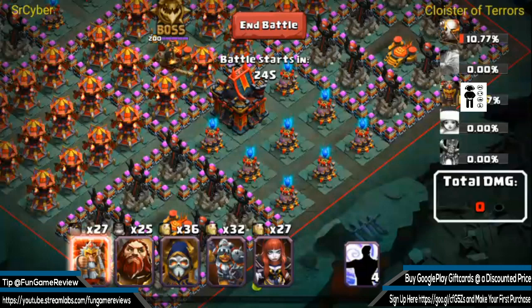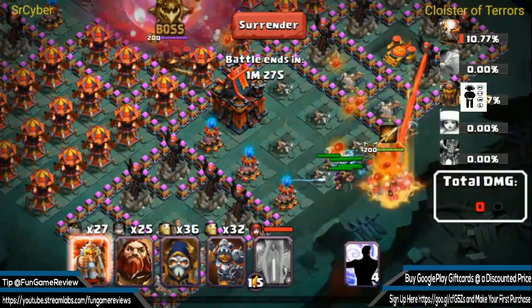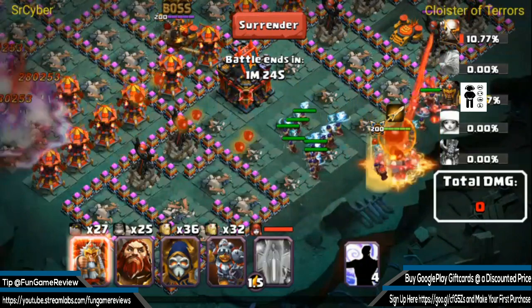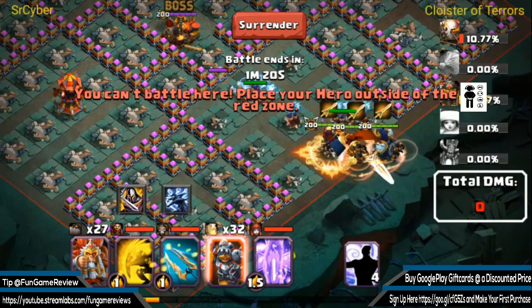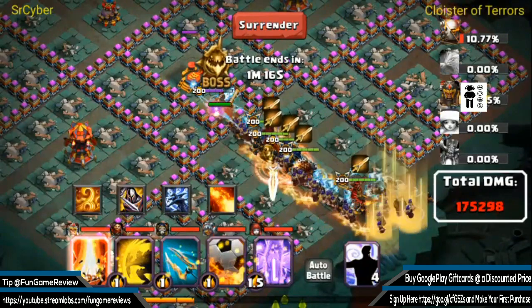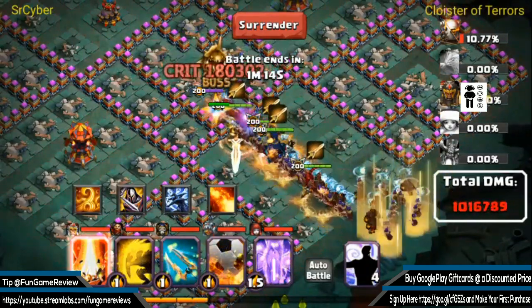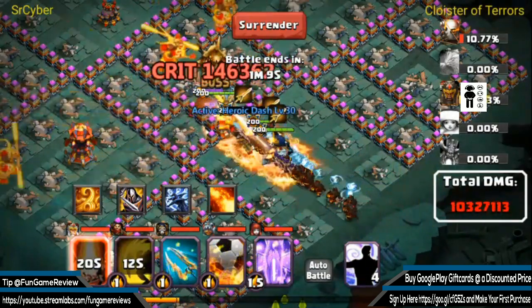All right everybody, it is time to see some more epic damage on Cloisters of Terror versus Great Sage, brought to you by Cyber True. Here we go, let's go dominate! He drops Miss Ambrosia to clean up all of the buildings, literally just annihilate all the buildings, and make that line. Look at that army just coming after Great Sage — it is just tremendously wicked.